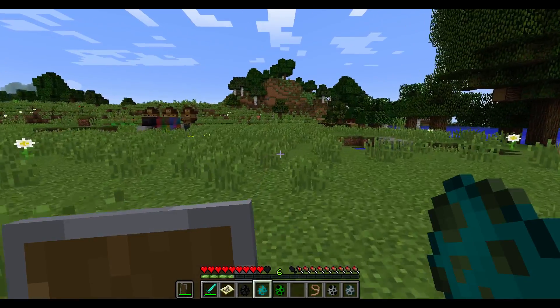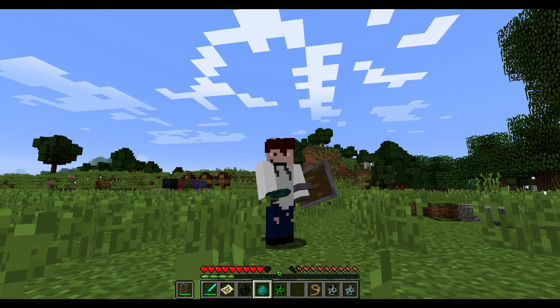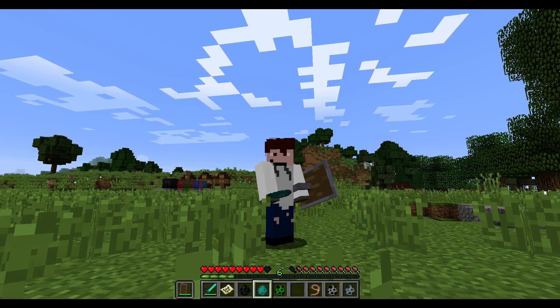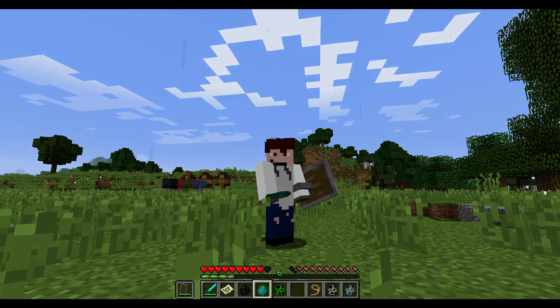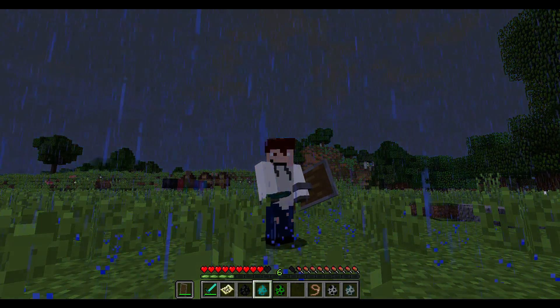It shows your hunger bar now when you're in a boat or a mine cart. And there are some bug fixes, like I said before. But that's about all for the new 1.11 snapshot — I'm super excited for this to come out. I hope you all did enjoy, as it starts to rain. Farewell.